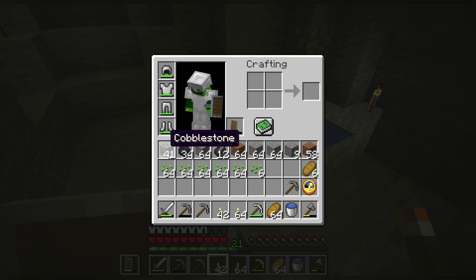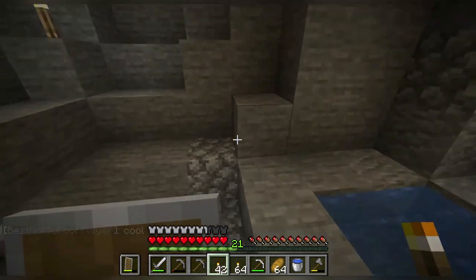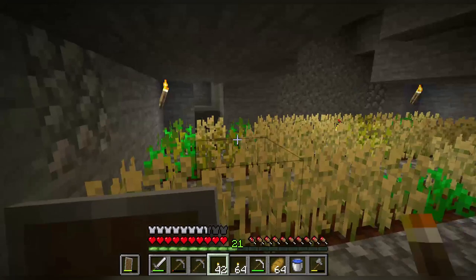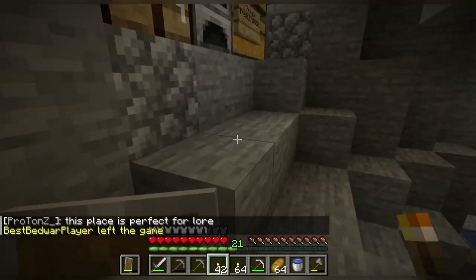Look how much material I have — cobblestone, coal, gravel, flint, everything else. And look, we already have a stack of bread. While off camera I managed to harvest a whole lot of seeds. This farm really does work. Look at it, it's so grand and everything.